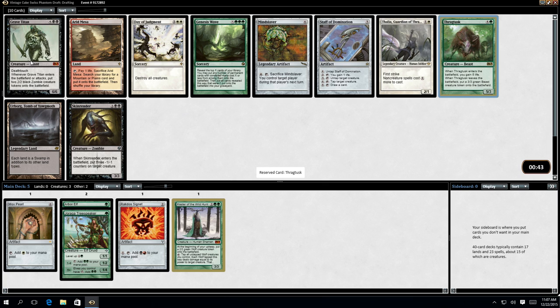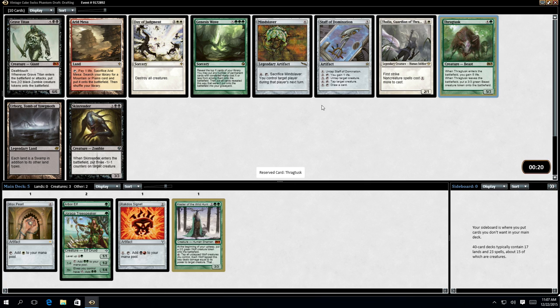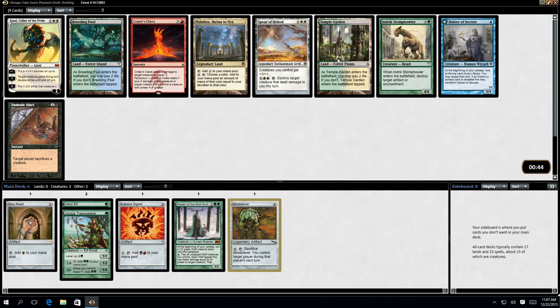Grave Titan is pretty brilliant. I could look at black for my second colour. Genesis Wave is good - yeah, Genesis Wave is pretty hardcore. Thragtusk is really good. I'm actually thinking that Mindslaver or Staff of Dominion is better. Mindslaver - if you can recurse this, and there's a couple of cards in this cube that do, basically you just take over the rest of the game, which is fairly depressing. Staff of Dominion is very good. I suspect that I should actually pick Staff instead of Mindslaver, but Mindslaver's fun. So we'll try that.